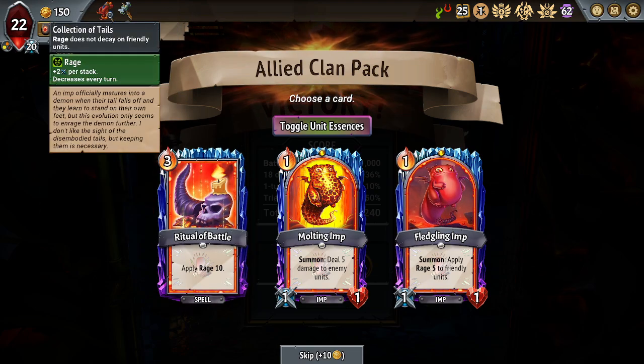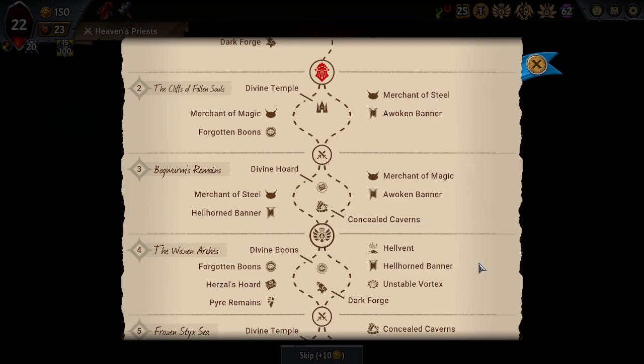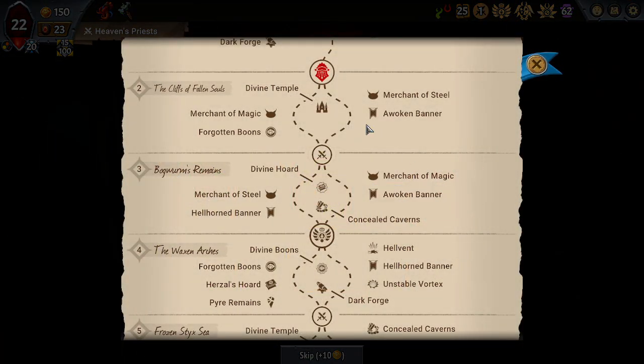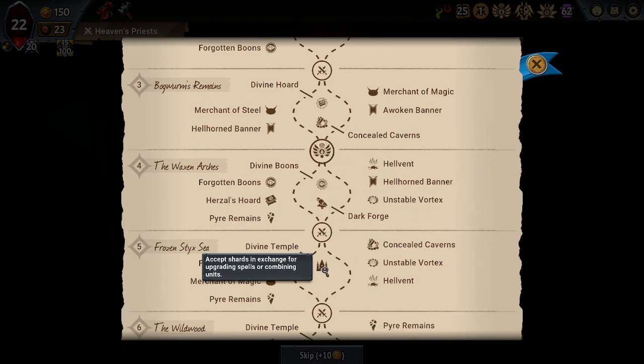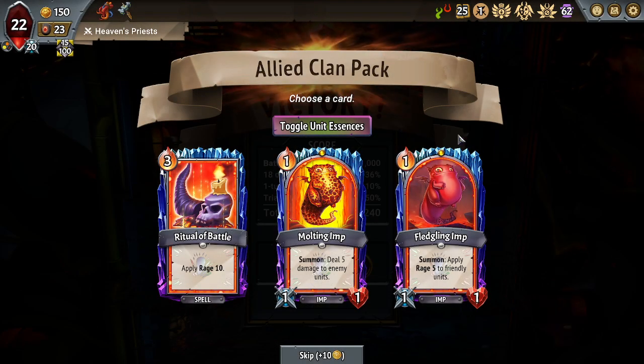The nice thing about collection of tails is it's not that good, but if I don't find an endless imp, that's fine. However, I think it's fledgling imp over ritual here, because this magic is not paired with the unit even though we have a unit draft. We got a temple here and it's a double gap to the next temple, so we may have to do early shard infuse. Whatever unit might pair here — I think we do this.